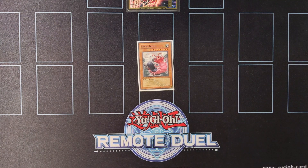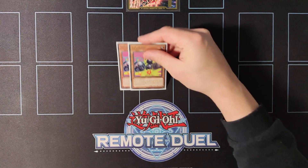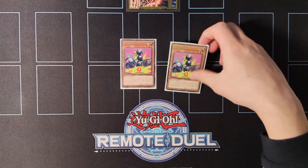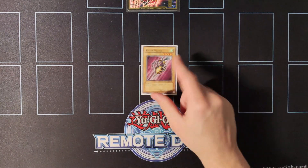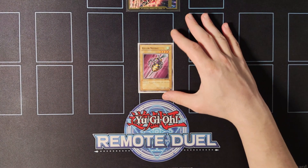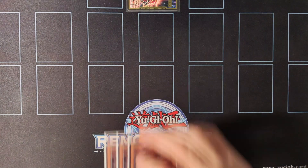Because of the generic extenders we're playing a single copy of Doom Dozer, which can special summon itself by banishing two insect monsters from the graveyard. It's also a level 8 that comes up in the combos. We're also playing double copies of Gokipole because it's really essential in the combos. If you search a normal insect monster with Gokipole's effect you can special summon it to your side of the field and then destroy a monster your opponent controls.